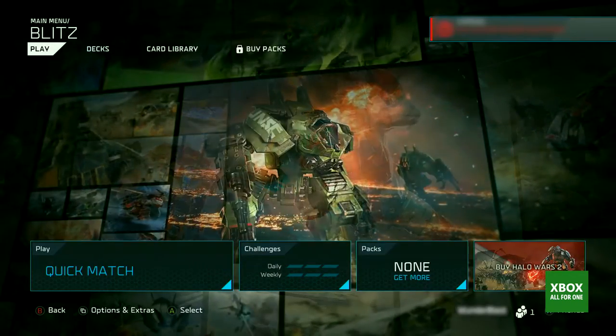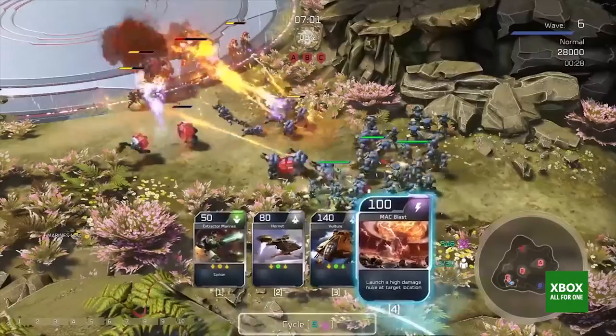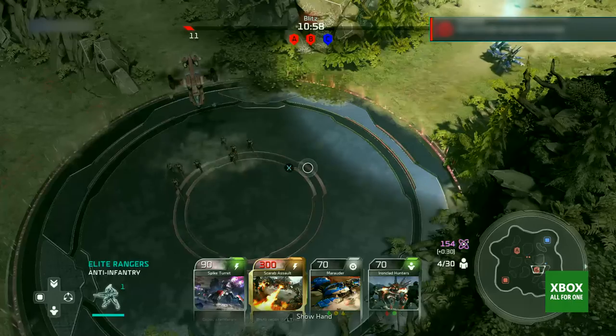They got high units, they got low units. What's gonna happen right off the bat is there's point A, point B, and point C. If you hold two points, your score increases. If you have three, your score will really increase. So he's gonna go in — you're about to have a fight.